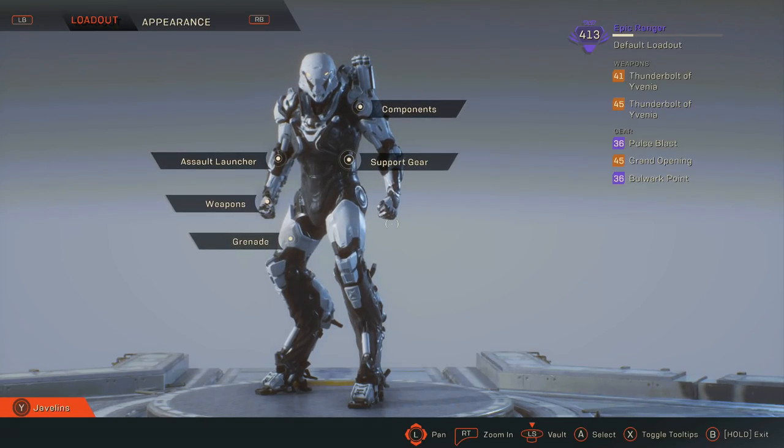That was the gameplay of my build in action. You guys got to see just how powerful it is at Grandmaster 1, which is 400+ recommended power level. I still have a long way to go with this Ranger, and I might switch up my build completely at some point. I'm going to try and bring builds for other Javelins — I've played a little with the Storm and a tiny bit with the Interceptor. The thing to note with the Thunderbolt of Avenia is the base damage is always going to be the lowest, then you've got weak point damage, and I think the electric charge is always going to deal the most damage. That's why it's such a good weapon for the Ranger, since you focus on solo targets and get to shoot more bullets at them, increasing your chance of getting the electric damage.